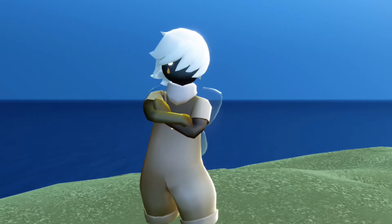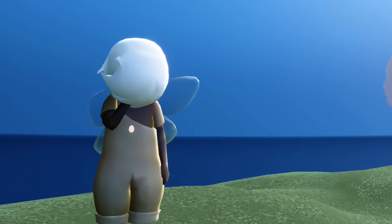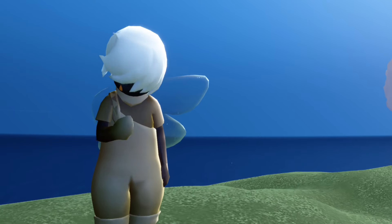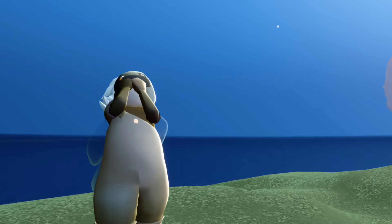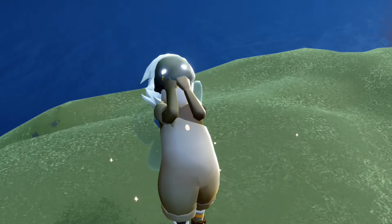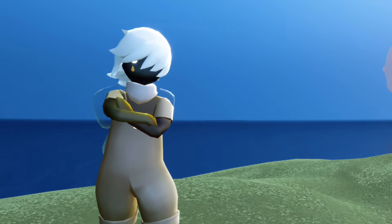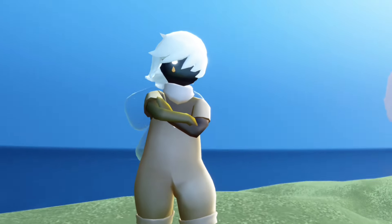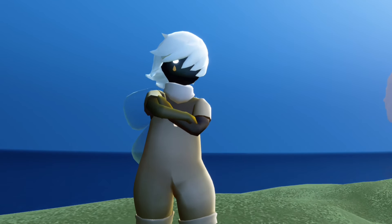Now let's check out the emote and its upgraded versions. This spirit has the face palm emote. Here's the level one version, level two, level three, and level four gets a little weird because your sky kid actually pulls down their mask — looks a little creepy. Here's the level four version one more time for fun. Freaky!